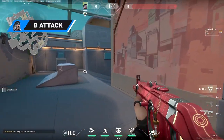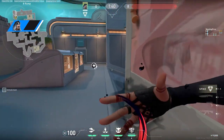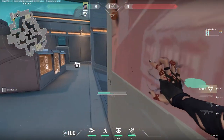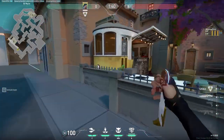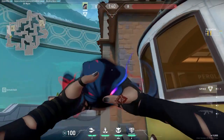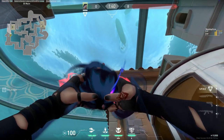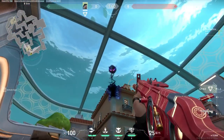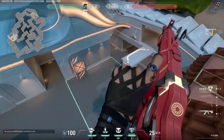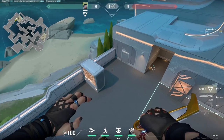Defenders often like to take early fights into B main, that's why you should use your prowlers out of the B lobby. Make sure to run up against your allies to get rid of anyone playing aggressively here. Once that's done, quickly get into this corner and aim in the middle of these two tiles on the roof. This very quick and easy lineup will show you where defenders are playing on site. The only dangerous position they could be in is back halls, but your controller will easily smoke it and you'll have one prowler to clear it.